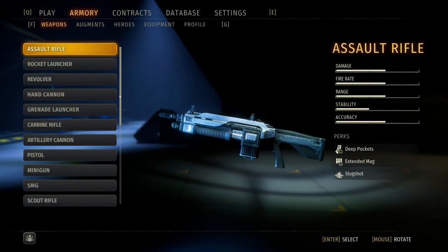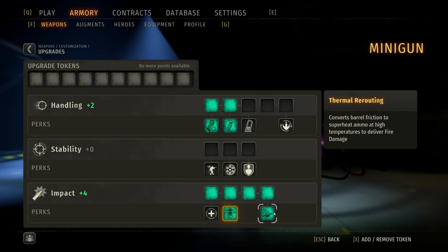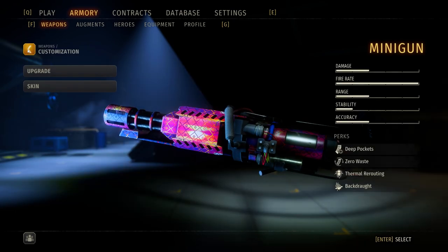Starting off with the horde mode build, you're going to be bringing in the minigun. The main two perks to focus on are thermal rerouting and back drought. Thermal rerouting means as you're overheating you deal fire damage, and once you overheat, back drought kicks in and discharges fire all around you in a big AOE — killing a lot of raptors, flipping over flatbacks, and dealing excessive damage to bulls and T-rexes.